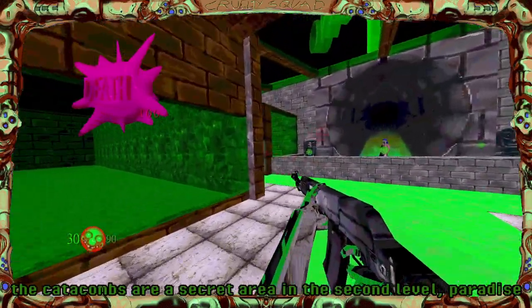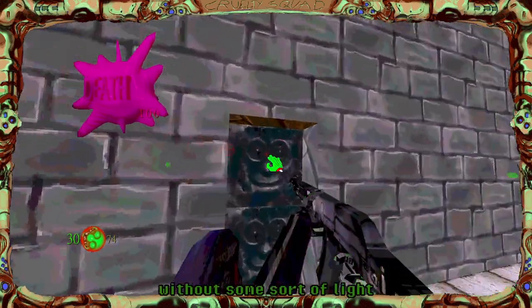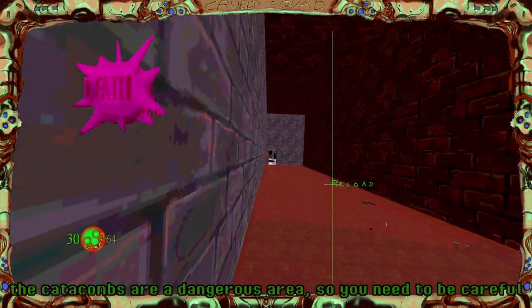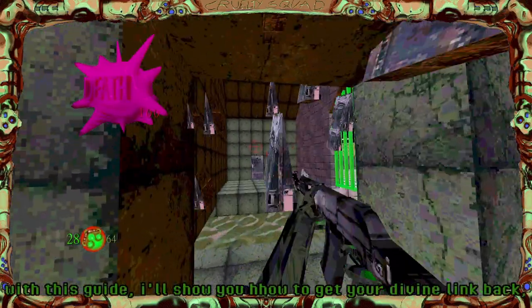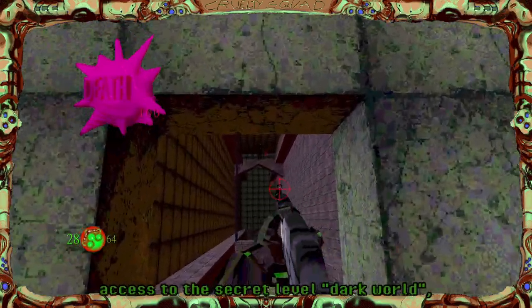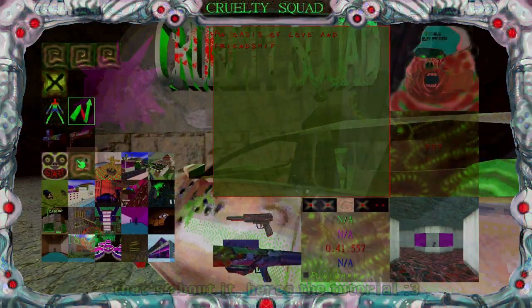The Catacombs are a secret area in the second level, Paradise. The Catacombs have a gimmick that makes it so you can't see without some sort of light. They're a dangerous area, so you need to be careful when exploring. With this guide, I'll show you how to get your Divine Link back, access to the secret level Dark World, and the Cursed Torch. Here's the tutorial.